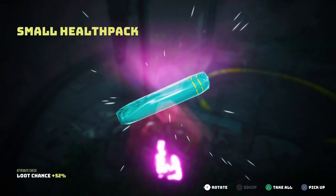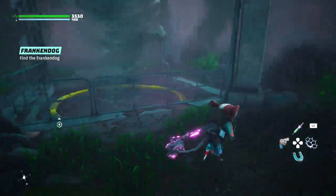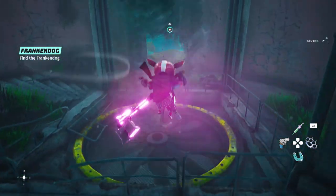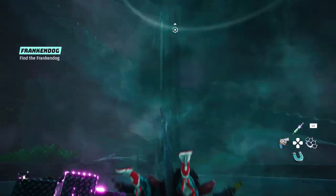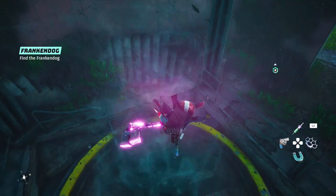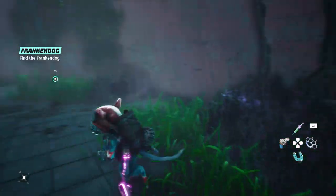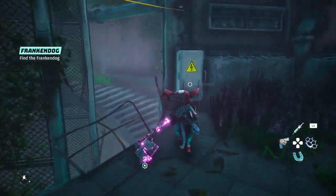You might not see one of these air vents for a while — I've only come across this for the first time in ages — but you've got to just jump up on it, go in the air, and then jump up onto the next platform. It won't take you all the way to the top. Once you get there you'll see there are yellow lines, so we've got to go to a power box and do another little puzzle.